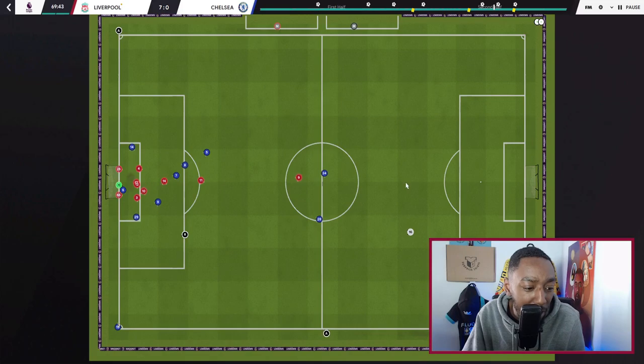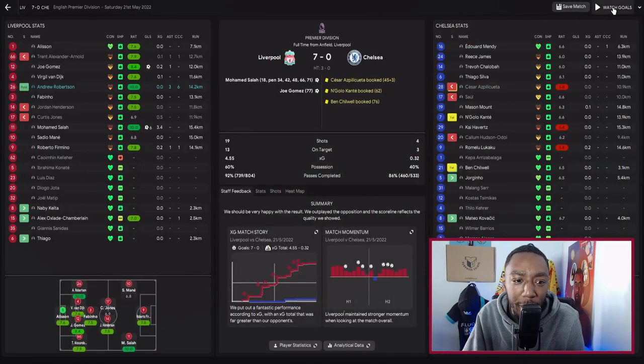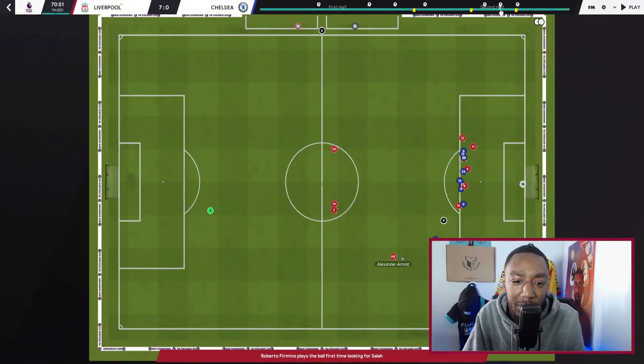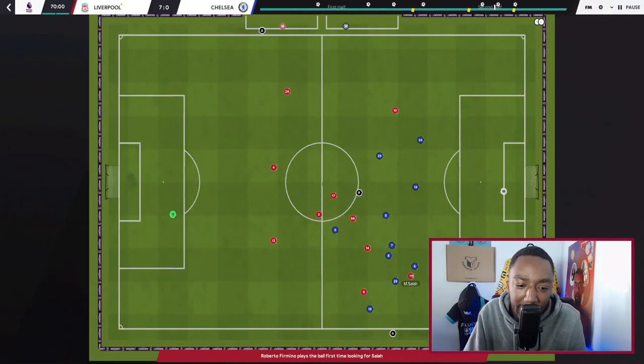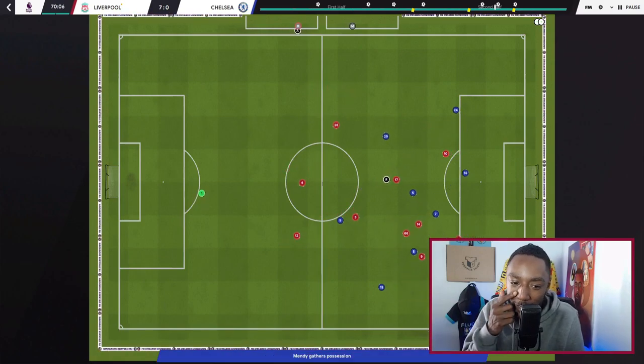Another highlight: here's Firmino — that's a poor pass — but here's Mendy, Chelsea in possession, and we score very soon after. Chalobah, Kanté, Wijnaldum — look how aggressive Robertson is there — and Jones gets involved.